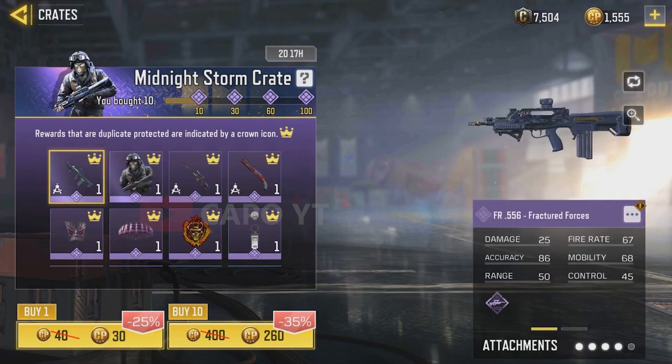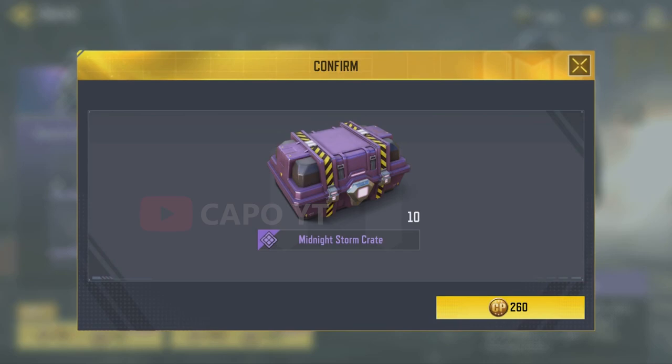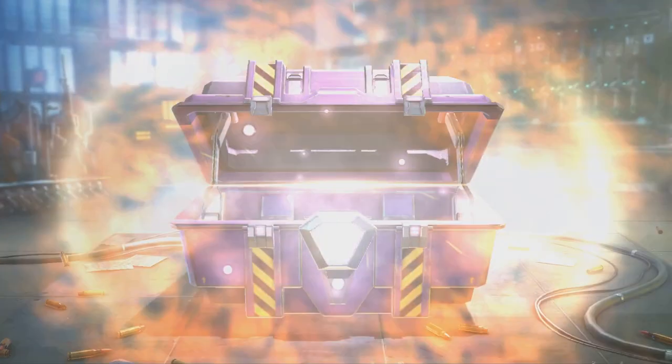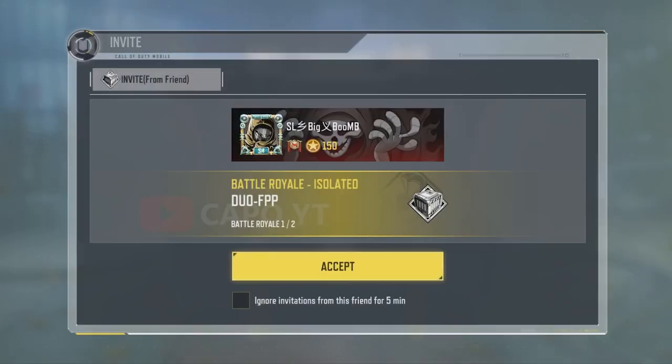It's so normal because when it comes to these 12 Days of Deals discounted crates, I'm always unlucky. I'm always going over 100. I'm pretty sure this time I'll go over 100 again. I just want the Rhodian Masquerade skin — this skin looks so unique, I really want it. I don't care about any other item in the crate. Let's see if we can get lucky and pull it early.